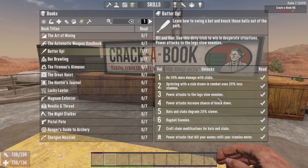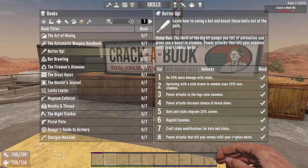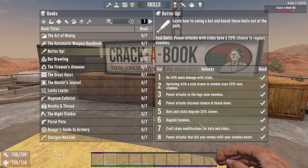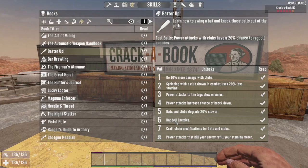That's the magazines in a nutshell. Now onto the books - they're very similar to how they were before. You get seven different books in each section, and once you collect all seven you get a perk. The Batter Up one I really like: if you kill your enemy with a power attack you refill your stamina bar, which is very useful. A few things have changed, like number six - ragdoll enemies - which has been added, but the books are pretty much the same overall with a few perks moved around and some new ones added.